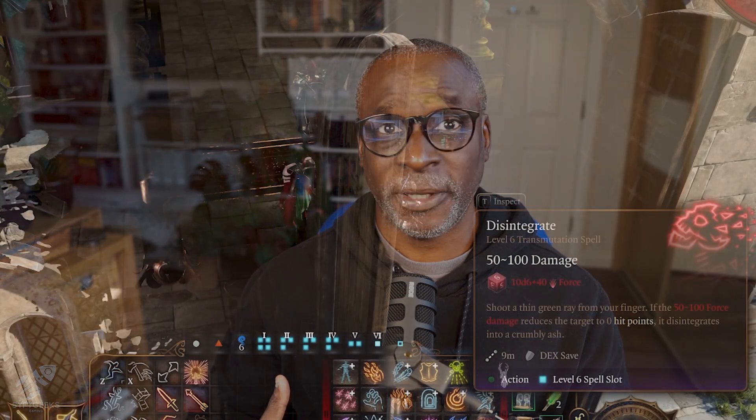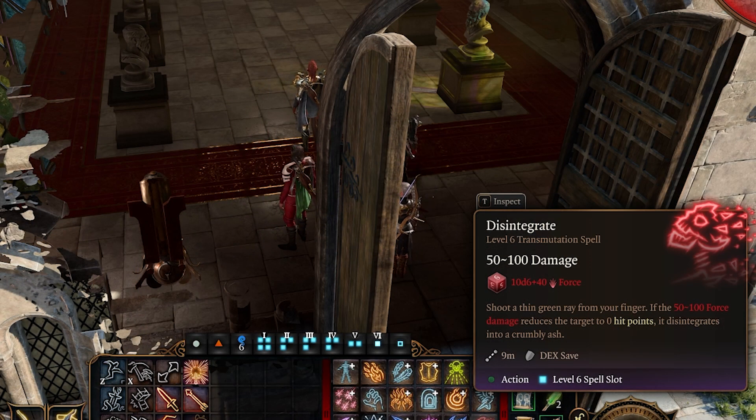The last spell I'm going to talk about is Disintegrate. It's a level six spell and as you can see, you can do between 50 and 100 damage — that's an insane amount of damage. As it says, shoot a tiny green ray from your finger. If the 50 to 100 force damage reduces the target to zero hit points, it disintegrates into a crumbly ash.